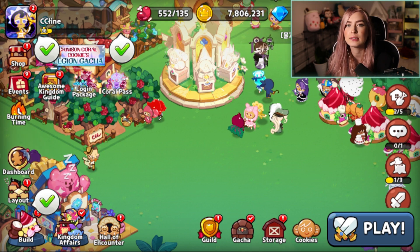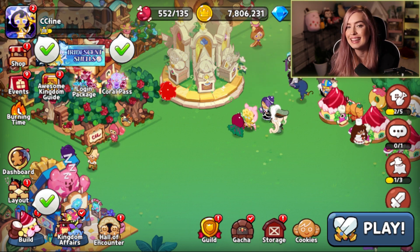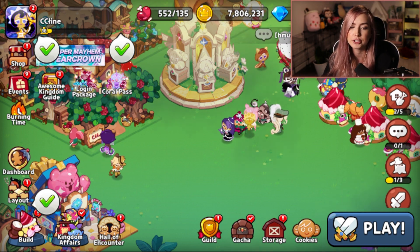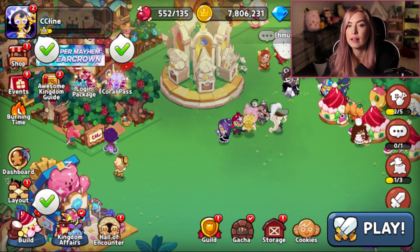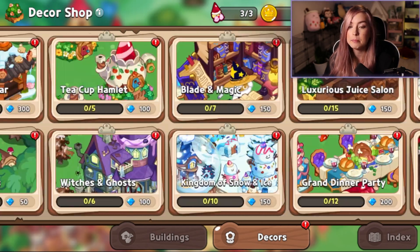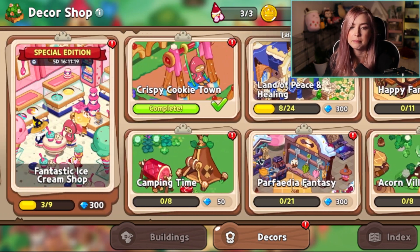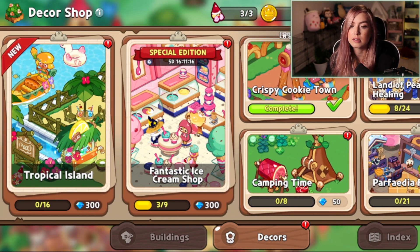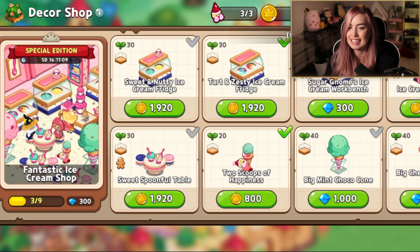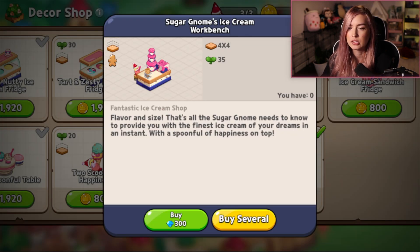Using your crystals on production is more for convenience and progression. But this next place is one I would highly recommend, because it is beneficial for you in the game and for your cookies — and that's landmarks. If we click on Build and go over to Decors, you'll see all these different categories, and completing them does give you a bit of crystal back. I've completed Gnome's Life and Crispy Cookie Town. There are also some special edition ones — pay attention to those because you only have a certain amount of time to get them done.